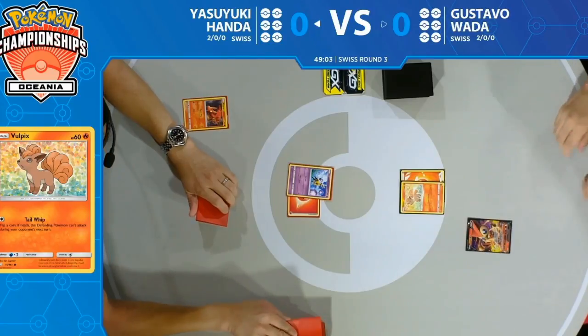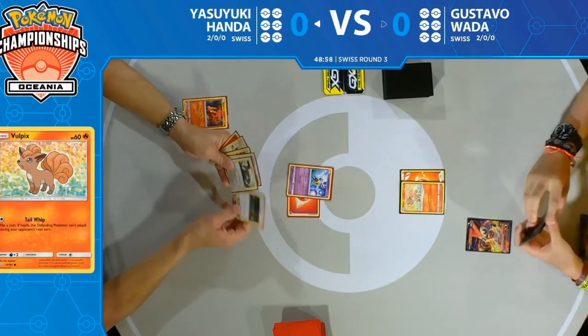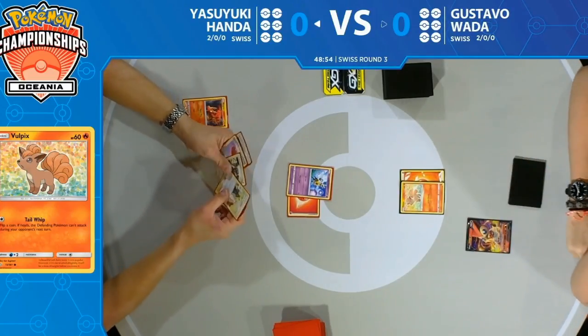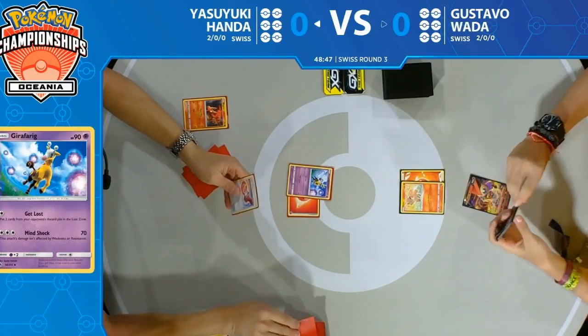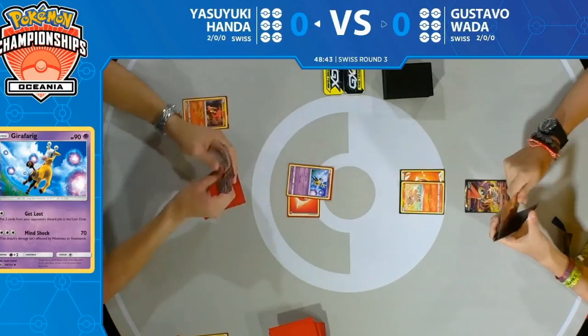For those tuning in, this is not how these decks usually run — we're usually seeing energy acceleration on Gustavo's side, and a bit more setup from Yasuyuki's side. But then we have Cynthia and Caitlin to draw three cards for Yasuyuki.